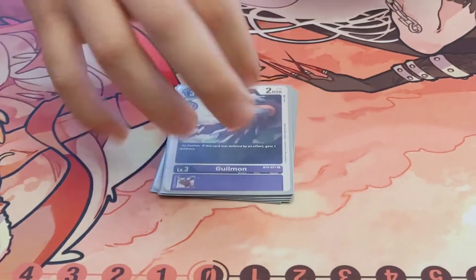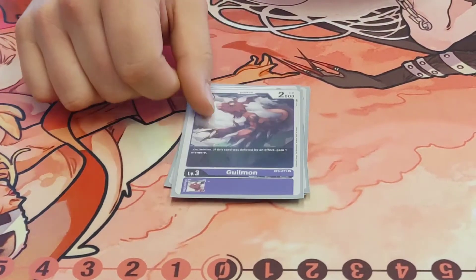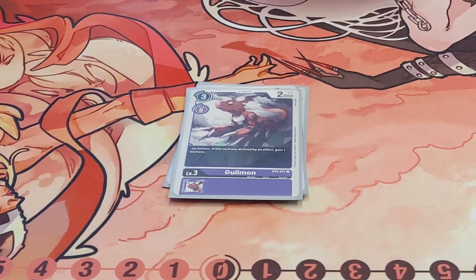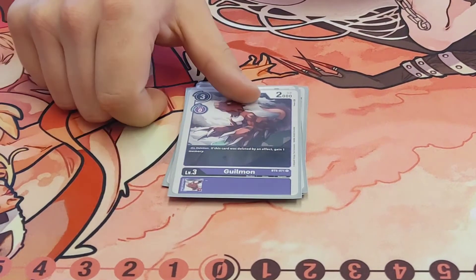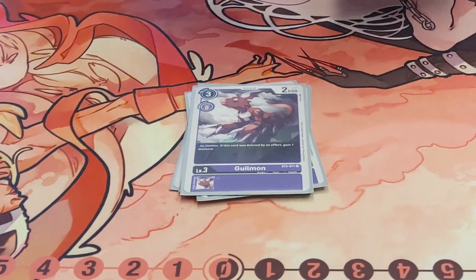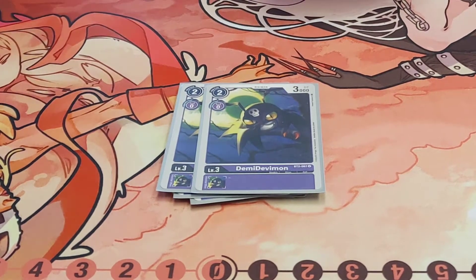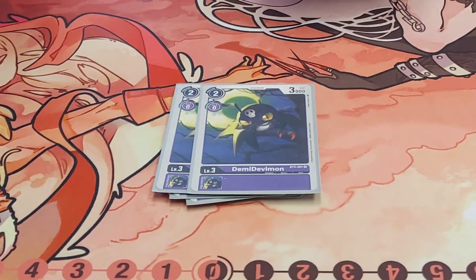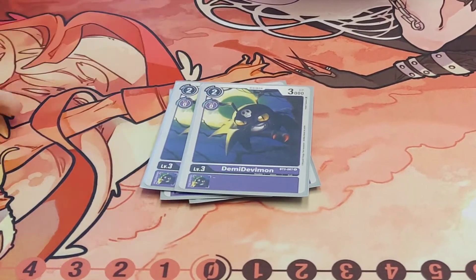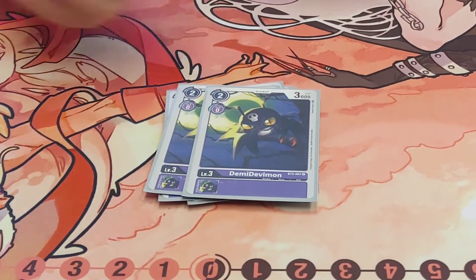Two Guilmon — probably the second best Rookie in the deck, I think. It combos really well with the Mega-level Digimon, both Millenniummon and ChaosGallantmon, to gain that extra memory, and then being able to spam it back in is super good.